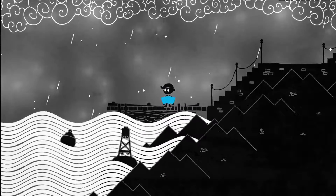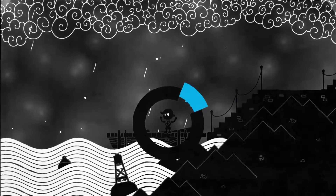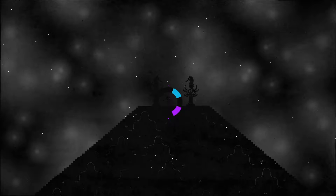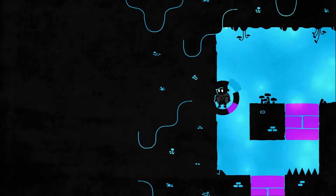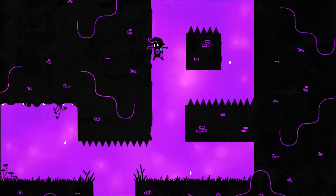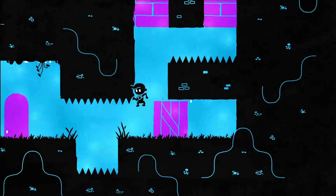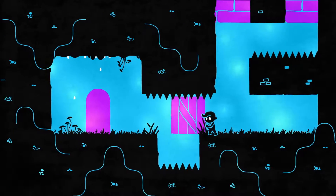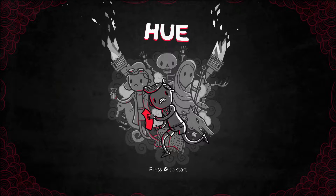Moving along to our PS Vita and PS4 crossbuys, we're starting off with Hue, which has a great aesthetic and I love the ambient music to it. I'm also a huge fan of light-based puzzle games, and this really does fit the bill. You collect different colors as you go along, and by changing the background, you make that color basically invisible, so it does not exist for progressing through your puzzles. You start out with cyan, magenta, and orange, and have to go through and collect all the colors. Hue is available on the PS4 and PS Vita this month with your PS Plus subscription.